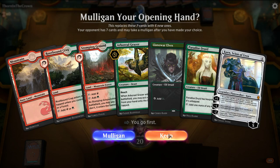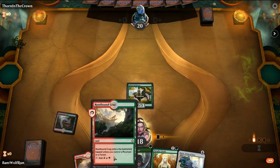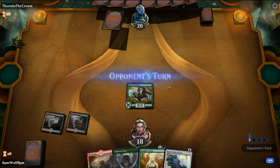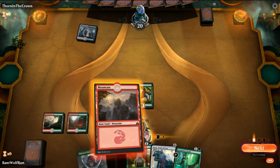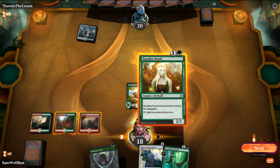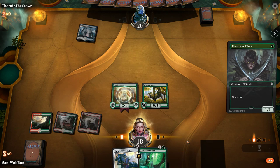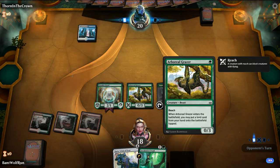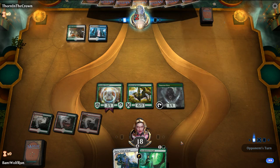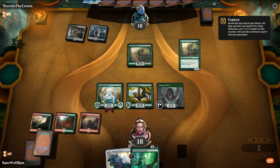I like this hand a lot better — we actually had a pretty sweet opener. So Arborial Grazer, play the Rootbound Crag. Paradise Druid and the Elf. Oh, that's interesting — not a Defender, just a 0/3. Something worth keeping in mind if we ever get pump effects on it. Okay, so opponent's on a Bant list. That might be interesting for us to play to get lands in hand.